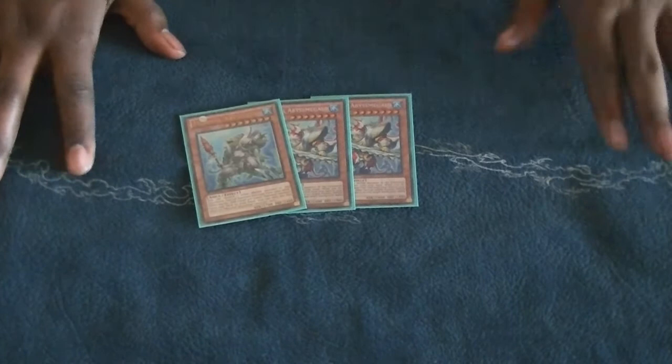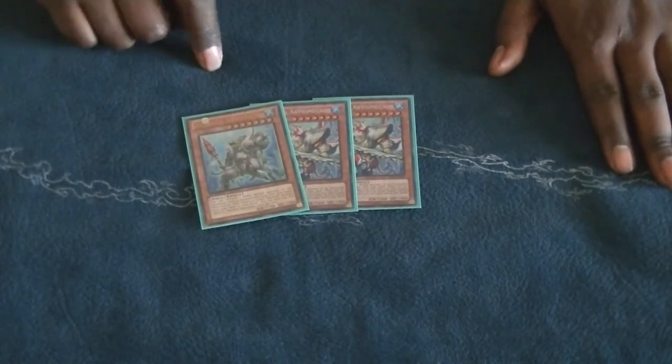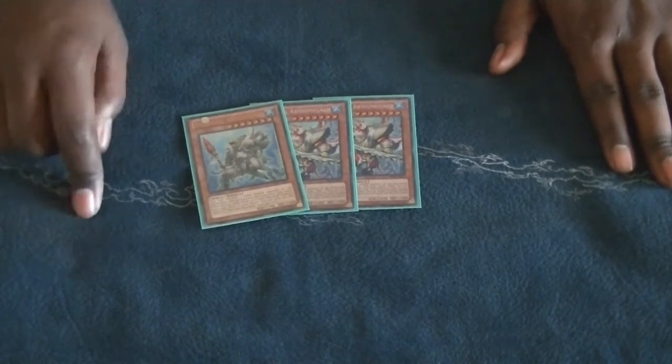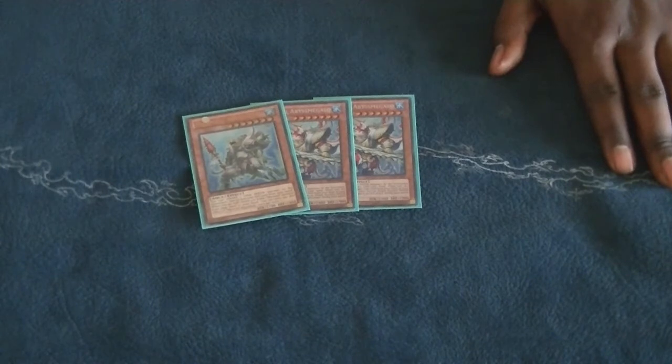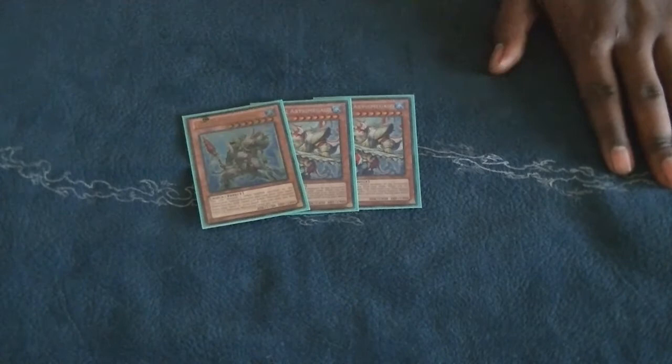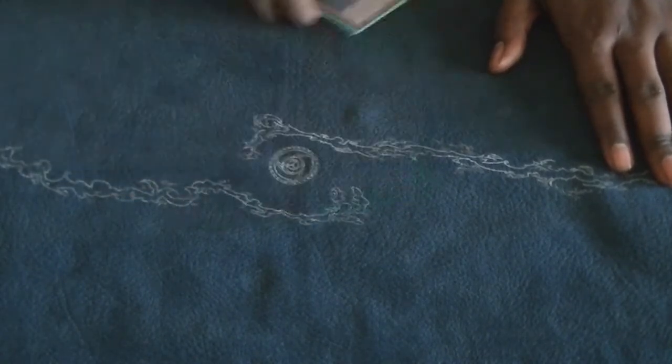Mermail Abyss Disa is another example — discard water cards to special summon. These are cost-like effects. There used to be something called priority for these type of effects but thankfully that no longer exists. The way you identify an ignition effect is 'do something to do something.' Prime example: Master Hyperion's effect to remove from play one light monster to destroy one card on the field is an ignition effect. Please do not get that confused with trigger effects, which say 'if something happens, do something.' Ignition effects are 'do something to do something.'